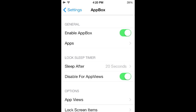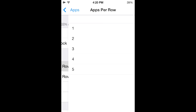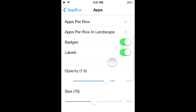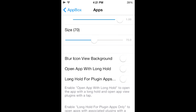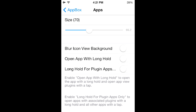Let's check out some of the App Box settings. You can enable or disable it, pick some applications, and mess around with the app settings. You can set how many apps you want per row — up to five — let's put it at four because five is a little too extreme. There's also badges, labels, and opacity settings. Let's make them not opaque, and for size let's lower it down to 66.2 — sounds like a cool number.